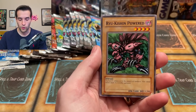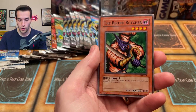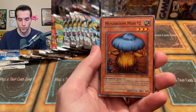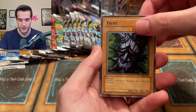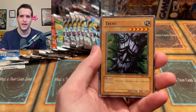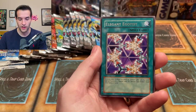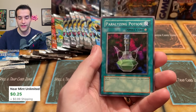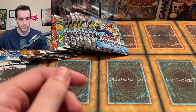Metal Raiders pulls: Bickery Box, Right Cushion Powered, Ring of Magnetism, Bistro Butcher, Soul Release, Mushroom Man numero dos, the Trent — they're from the Ent of Merc, like Lord of the Rings. Elegant Egotist, and Paralyzing Potion. Not too bad.